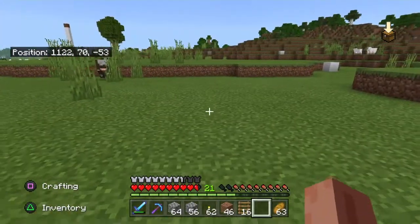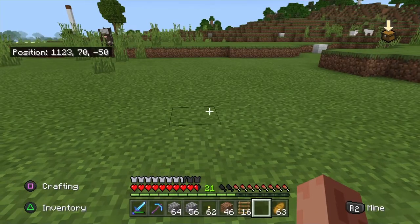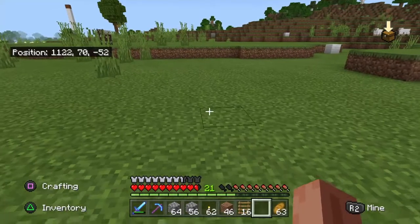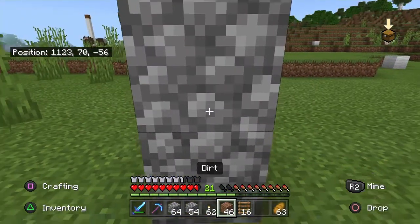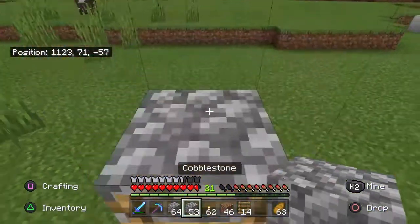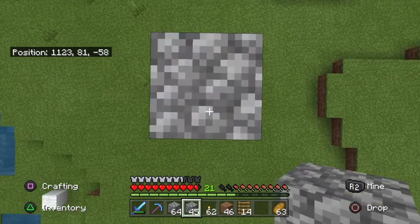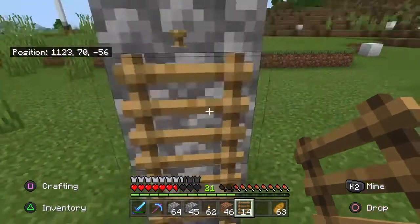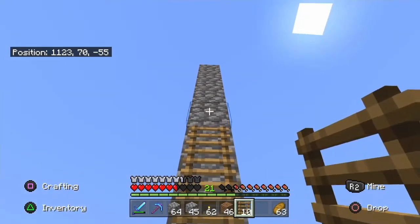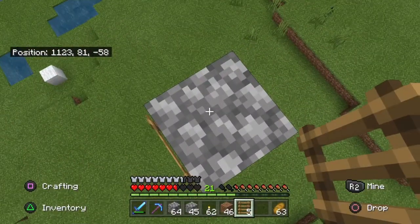Yeah I'll just do it right here. I'll have to put fences around the bottom one at some point. So let's just do this — yeah that's so much easier if I just get on top of it. I'll probably die falling. I'll just do ladders all the way up.